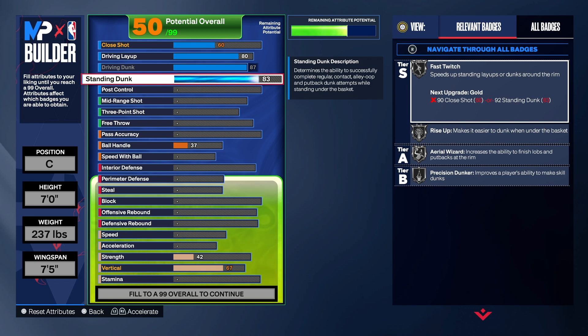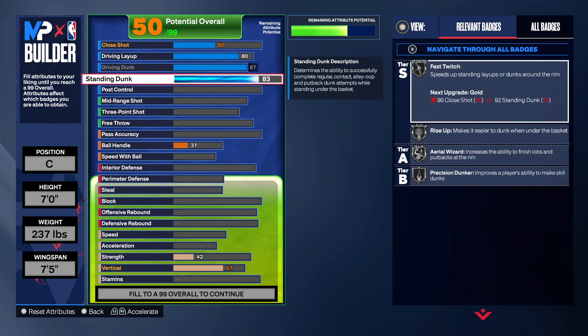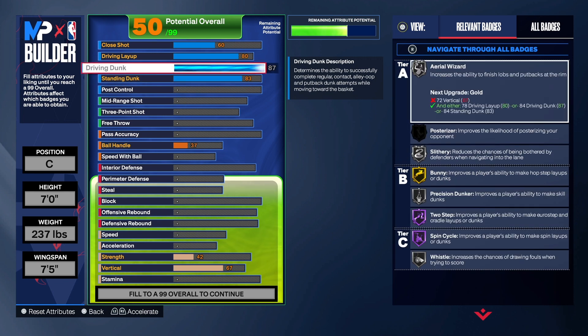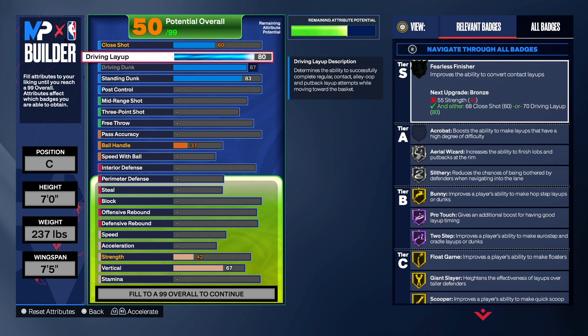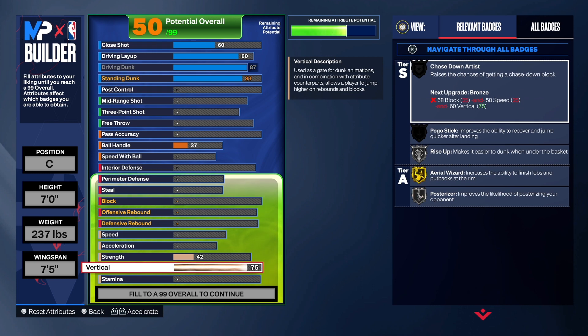An 83 will get the job done. I have 83 on my center and on my Kevin Durant build and it does the job. But having elite driving dunk at 87 — that's pretty good. We do get some contact dunks with that 80 layup. We're going to take the strength and the vertical up.